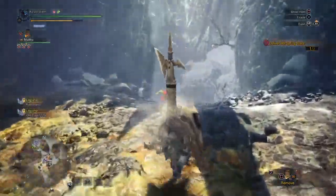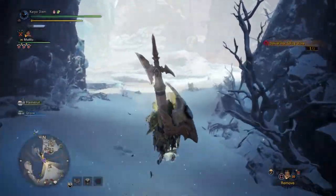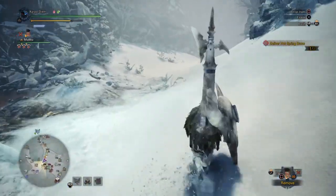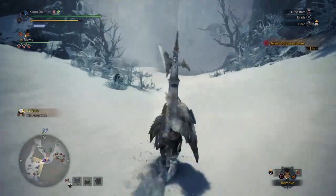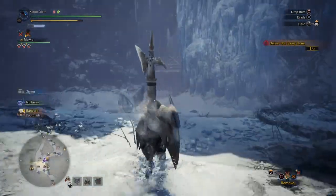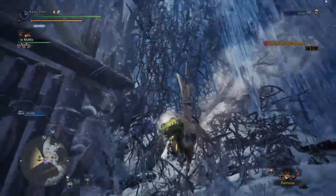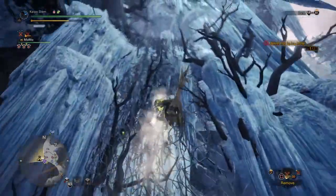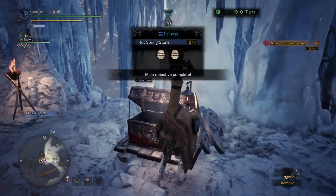We're going to need to deliver two of these. Follow this location to deliver it to the item box — just turn around and make a right right here and make your way over to the item box. The Ghillie Mantle makes sure we won't be attacked by enemies, but you should still be fine without it because the Pro Transporter will have you moving rather fast. Deliver two of those, and wash, rinse, repeat — you will be done with the quest.